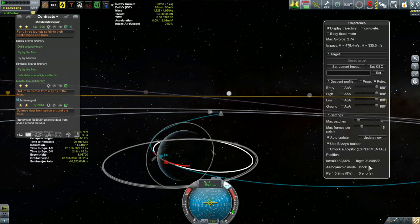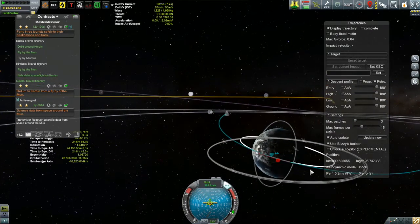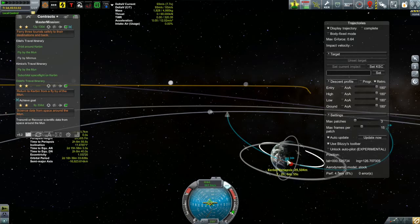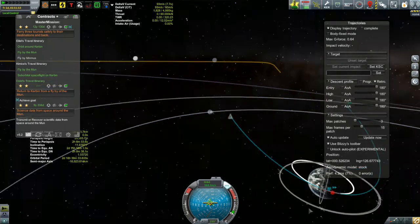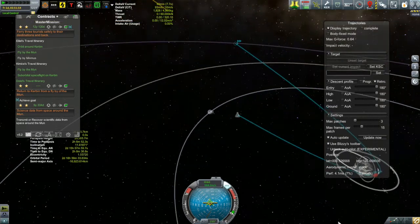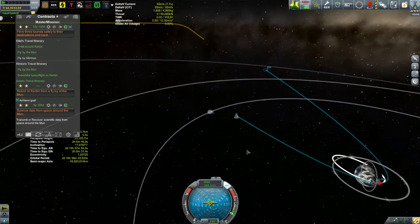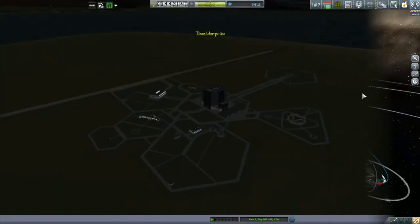I'm sorry, it really doesn't. I don't have any heat shields or anything on this thing. Even though Trajectories is saying that my G's will only be about 0.64 and my resulting orbit is still pretty high - coming out higher than my communication satellites, which have an altitude of about 1,000 kilometers - it still doesn't feel right.